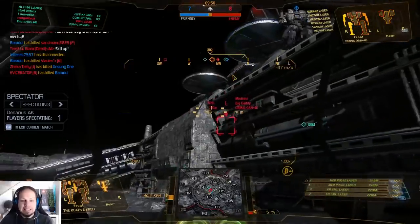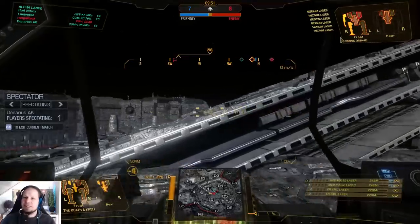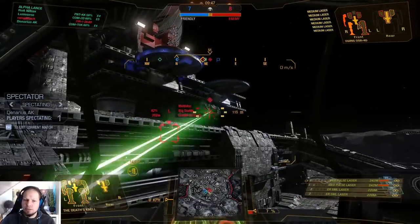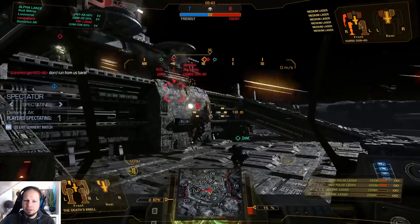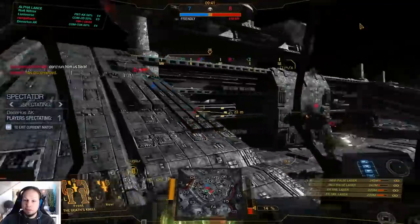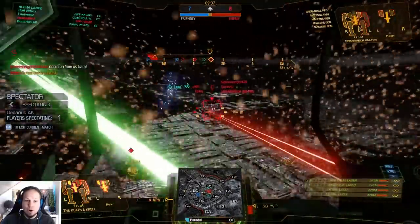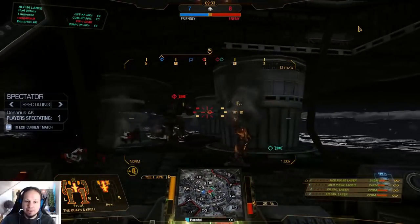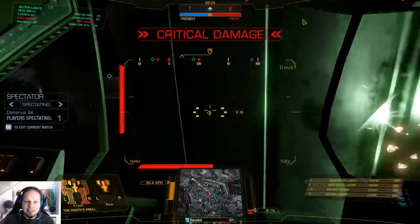It's 7 and 8. The Osiris is almost legged and almost scored. I gave him hell — he lost an arm or even a side torso, which is great. Go for the Warhawk. Try to ignore the Urban Mech — the Osiris is a good target, the Warhawk is a good target. Focus, guys — get the kills, super important.